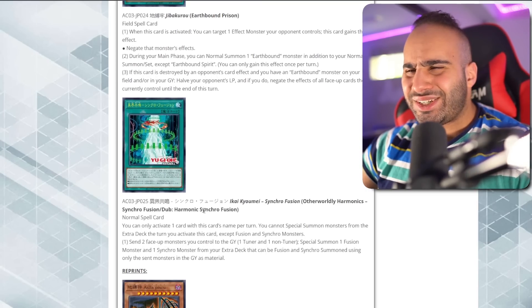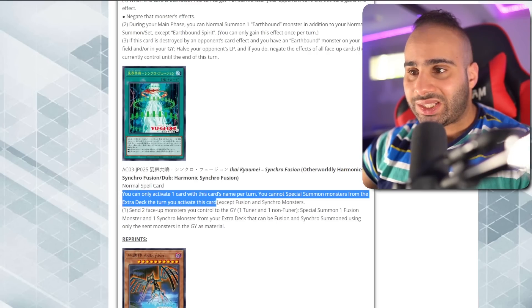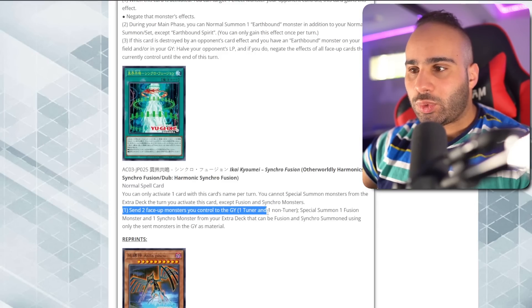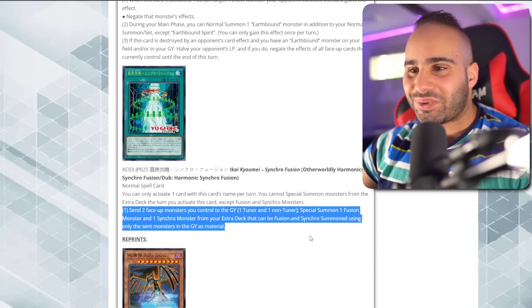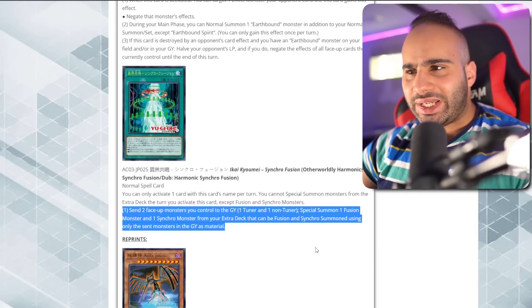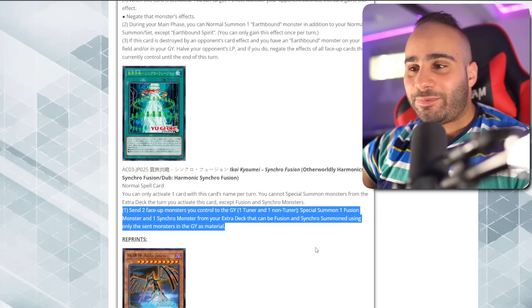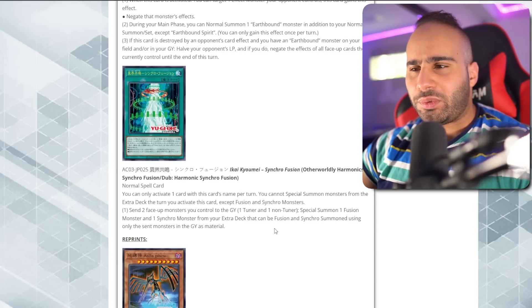Harmonic Synchro Fusion — Normal Spell, one copy per turn activation. You cannot special summon monsters from the Extra Deck the turn you activate this card except Fusion and Synchro monsters. Send two face-up monsters you control to the graveyard — one tuner and one non-tuner — then special summon one Fusion Monster and one Synchro Monster from your Extra Deck that can be summoned using only those sent monsters as material. This is basically the fan service I mentioned at the start — the only strategy that could simultaneously Fusion and Synchro summon, and Konami actually delivered it.